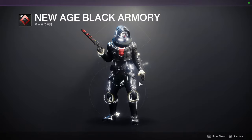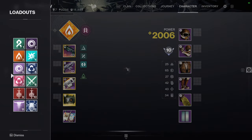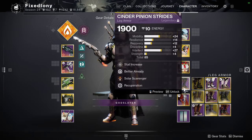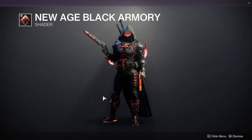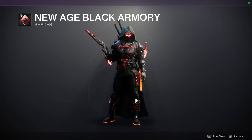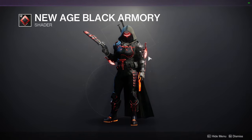I definitely recommend this shader. I'll be switching — let's go back to New Age Black Armory because if I stick with the Sublime shade you guys won't even see the glows or anything like that. New Age Black Armory is a dope shader, it's one of my favorite shaders from Season of the Forge just because it's a good black and red, but the almost green-black is so good and the glow is pretty good as well.